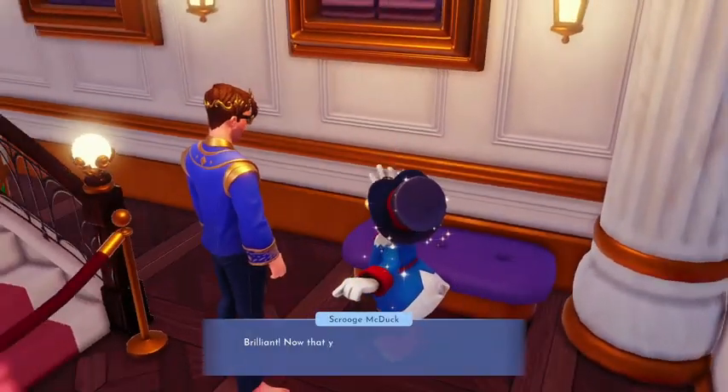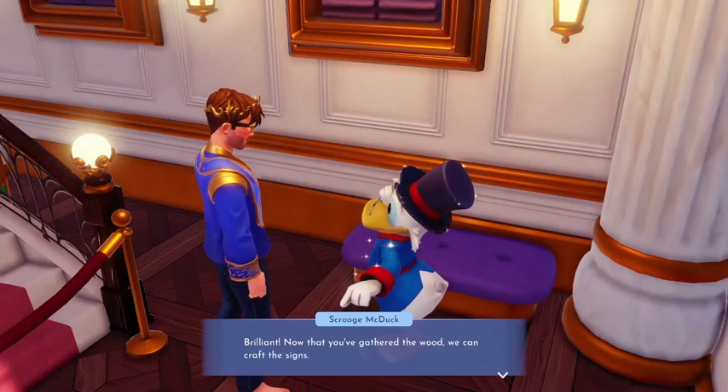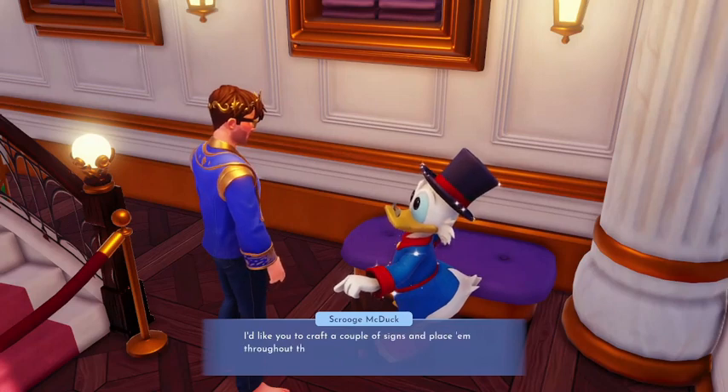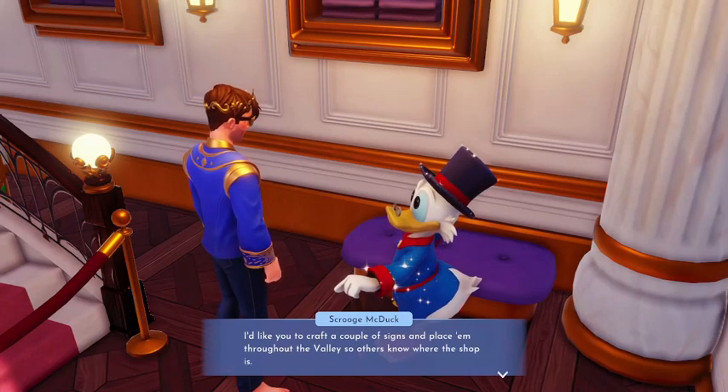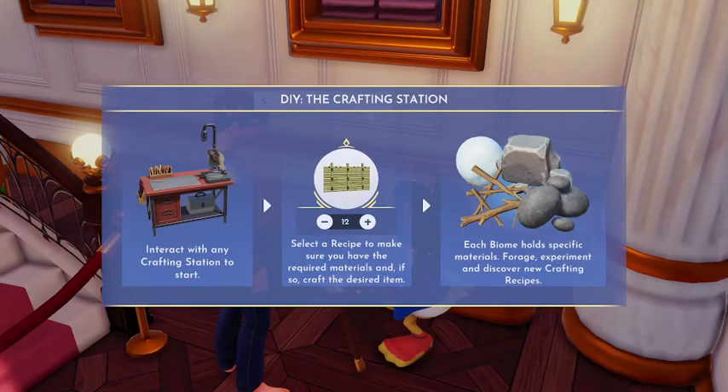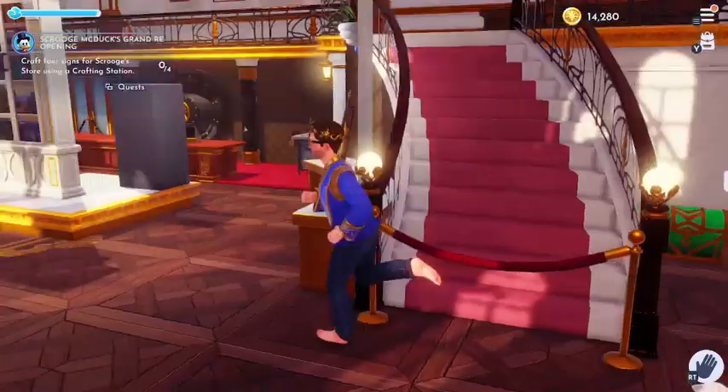Now that you've gathered the wood, we can craft the signs. You can use my crafting station in the shop. I'd like you to craft a couple of signs and place them throughout the valley so others know where the shop is. Interact with any crafting station to start, select a recipe to make sure you have the required material, and if so craft the desired item. Each biome holds specific materials — forge, experiment, and discover new crafting recipes.